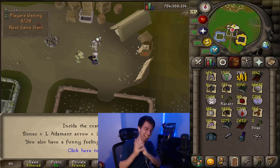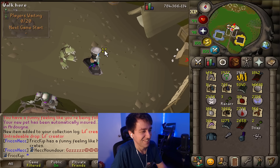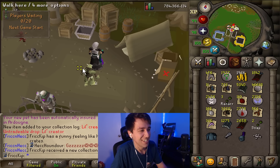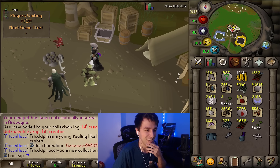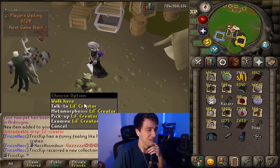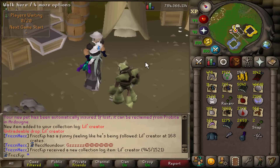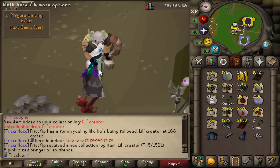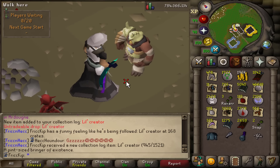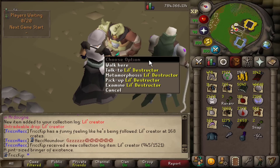YES! The pet! There we go! That was 171 crates — I got the pet with bones too. I got the Lil' Creator! There's a morph option — oh, Lil' Creator and Lil' Destructor! I guess those are the two avatars in the game.